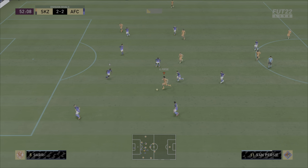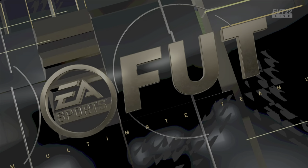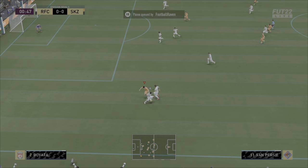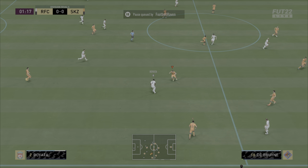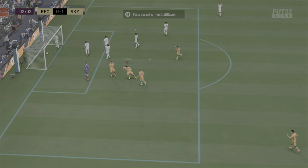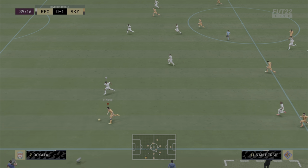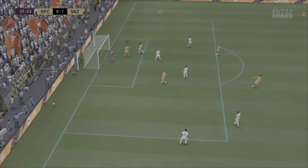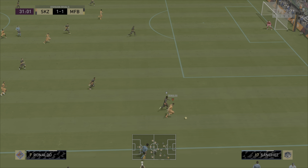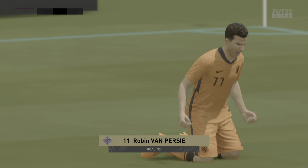De Bruyne, give it to Van Persie — let's try the finesse shot now. Oh, that is top bins! The finesse shot on him — it's going in, guys. It's another goal, Van Persie. He was expecting to score that. Van Persie on the wing — can he pick out Ronaldo? Yes he can. Let's try to pick out Van Persie from the wing — oh, what a goal! There's that volley, the volleys that he's famously known for.